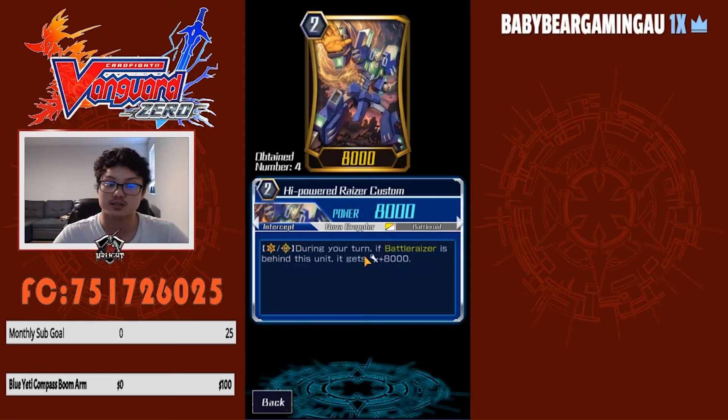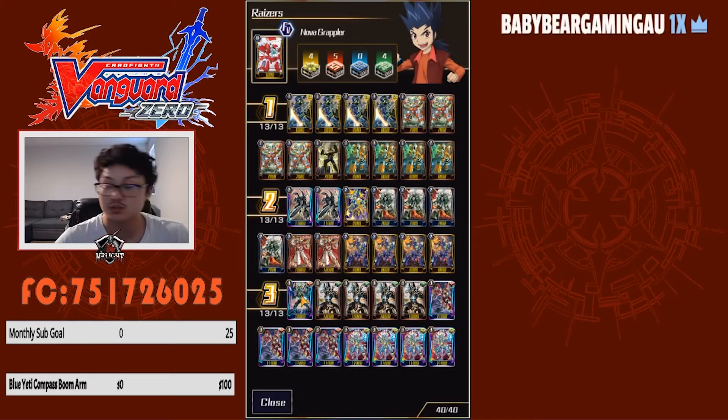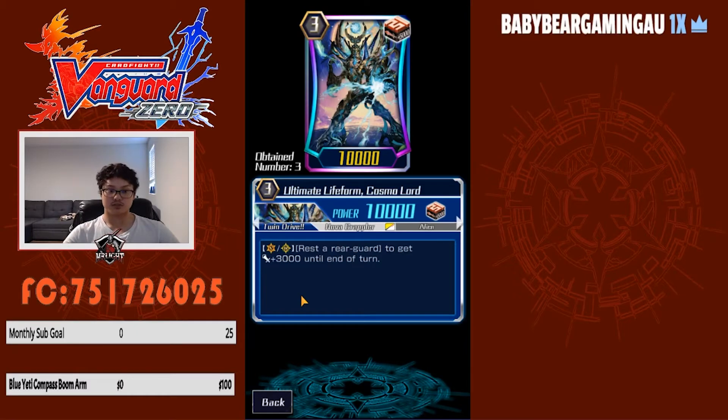I have four High Powered Racer Custom — the grade two version of Razor Custom. Same concept: when Battle Razor is behind it, it gets plus eight thousand. For grade threes, I run one Cosmo Lord, used for the late game push. Every time you rest a rear guard it gets plus three thousand. The combo is to call Cosmo Lord to rear guard, call a bunch of razors to other rear guard circles, rest the razors, and then put them into the soul for Perfect Razor to gain its skill.